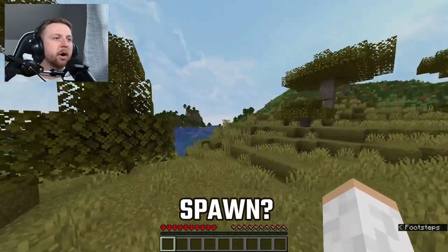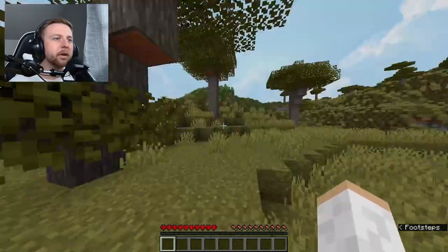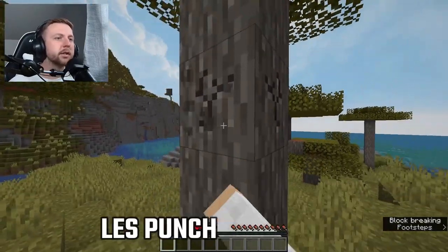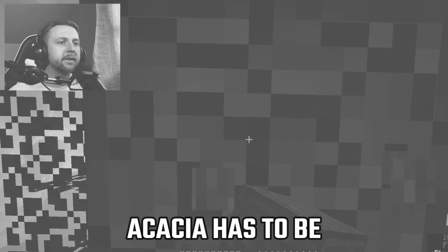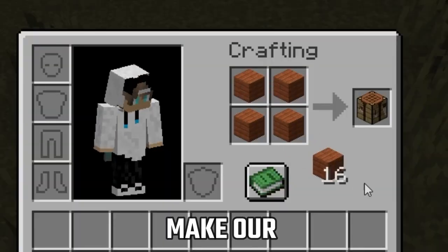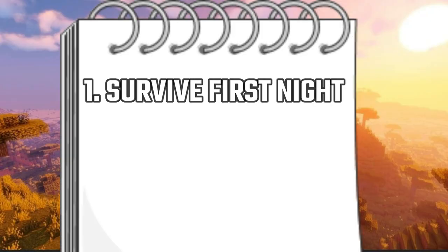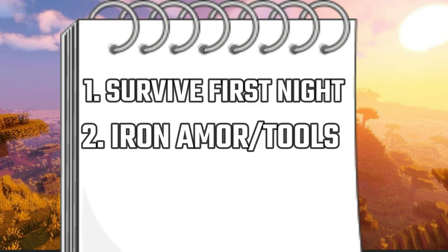Stick around till the end for a pretty cool surprise. All right, where did we spawn? This is not the worst spawn ever — it's not actually an island. Let's start punching trees. Acacia has to be absolutely the most ugly wood in the game. I'll make our first crafting table. Today we have three challenges we must complete.